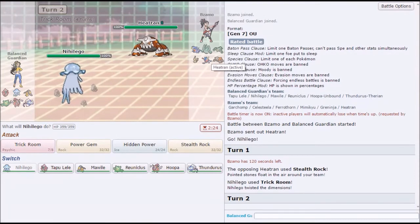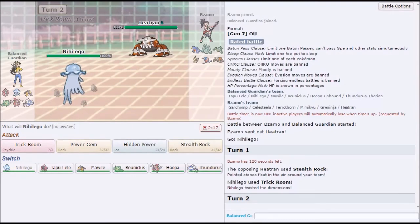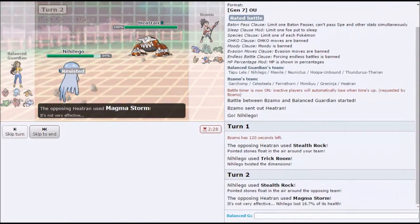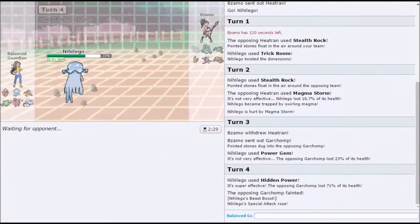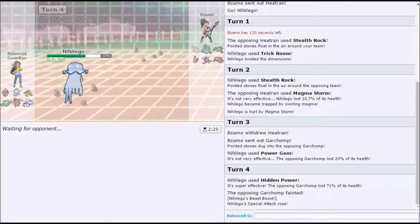Who runs support Heatran in 2017? No one. He has three rockers and he chose Heatran. I just want to get our own rocks. We're free to power gem the turn after — sure, yeah. Delicious, yummy. Watch the power gem do like 20. Yes, yes, yes! Oh my god, yes. Why does Nihilego always get a kill? Because it's good. I don't think it's terrible.